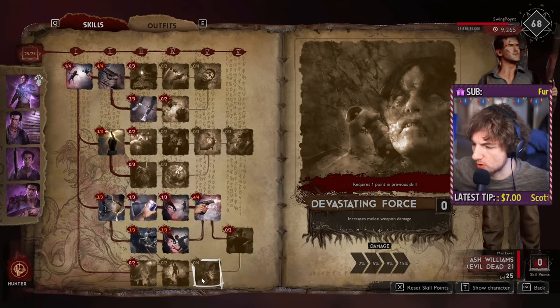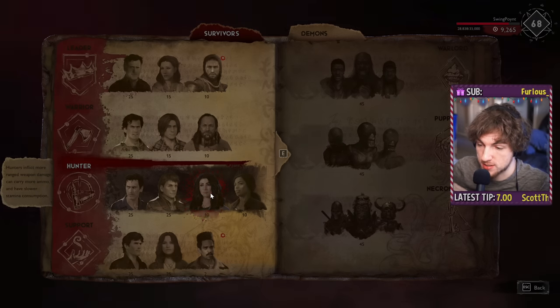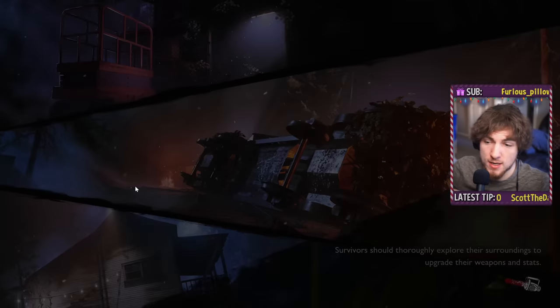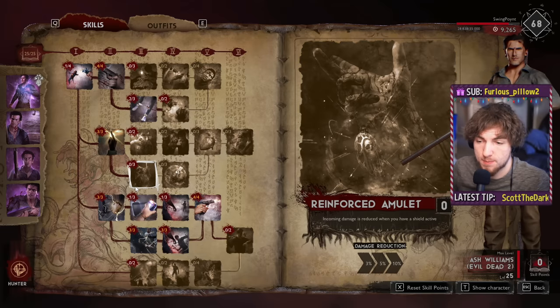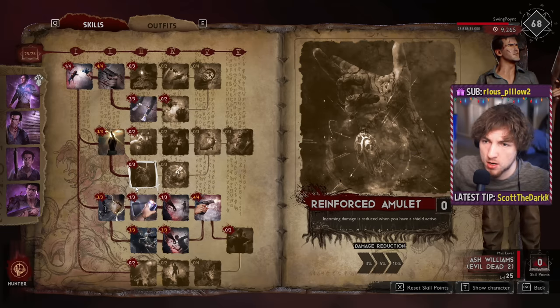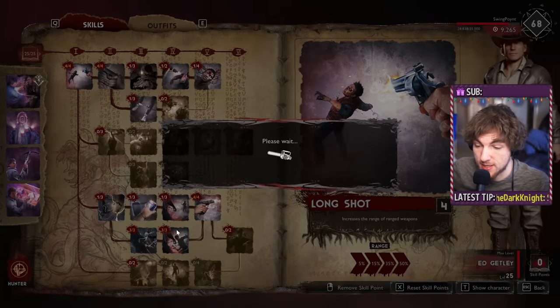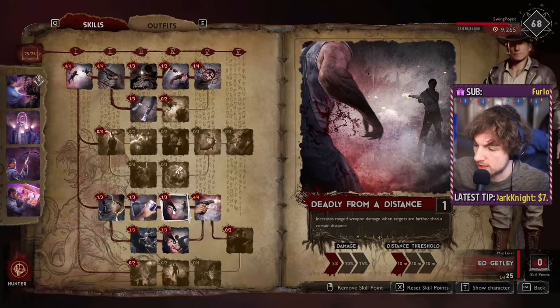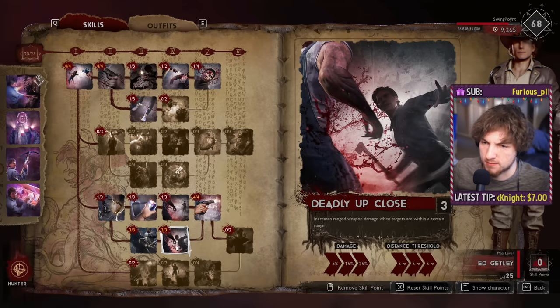Some people might wonder about Lone Wolf and Devastating Force. Personally, I don't use them, but if I were to play Kelly I might consider it since she's a bit more of a melee-hunter combo. This is a template you can throw on anyone and it's going to work well, but please experiment with what works with your own playstyle or what might work better with your specific character. For example, Ed really likes his crossbow due to his Crossbow Mastery, so you might want to put more into Deadly From A Distance rather than Deadly Up Close — though Deadly Up Close is still going to work really well on Ed because you can still pick up a shotgun.